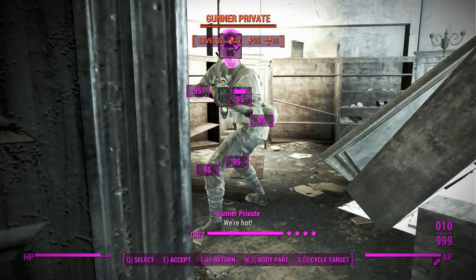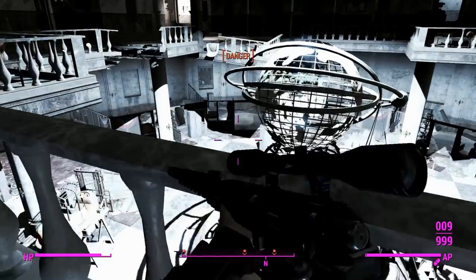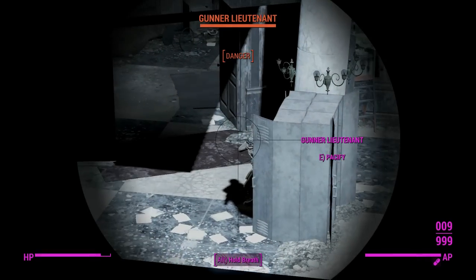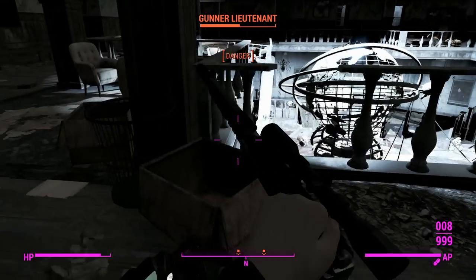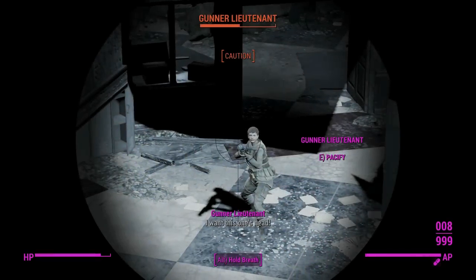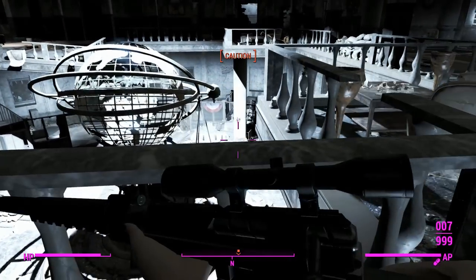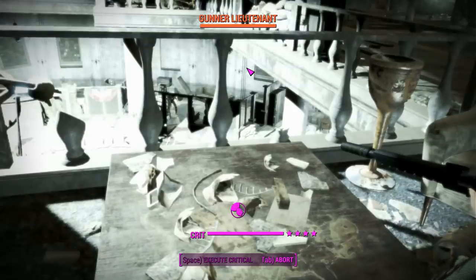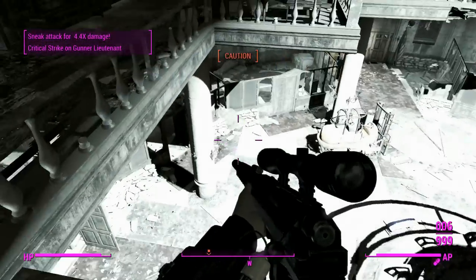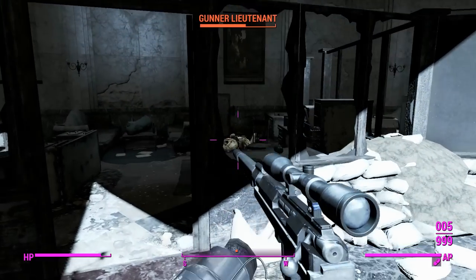We're back into caution, back into sneak attack critical territory. VATS and sneak attack crit spammery is what's going to make this thing good. If you're not playing on very hard it might be okay otherwise, but even then it's still lame. If I shoot someone in the head with a .50 caliber bullet and they don't die, that's frustrating — also, VATS glitched out, which is fun.